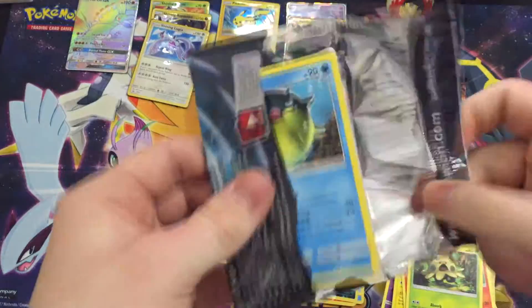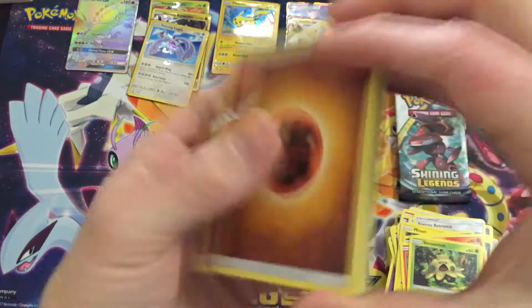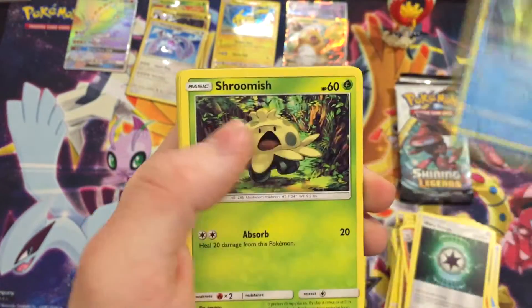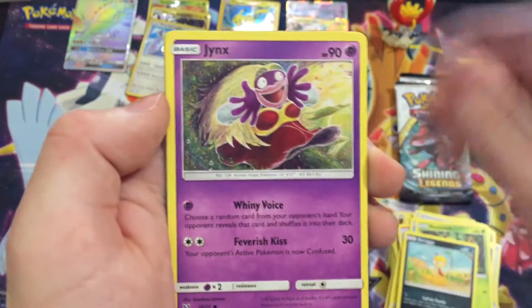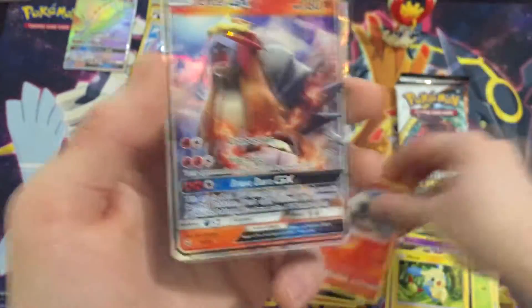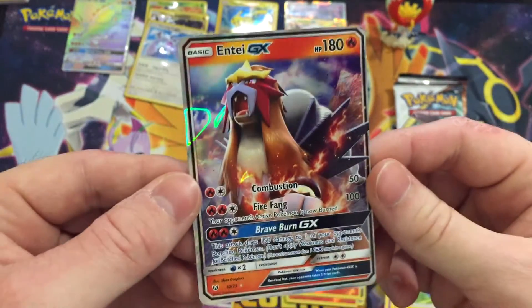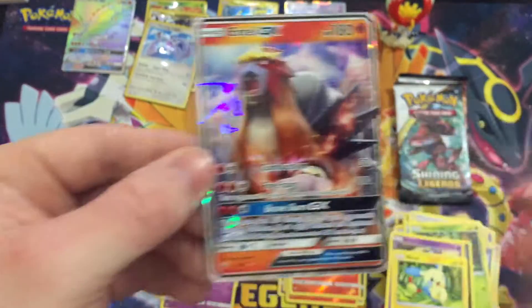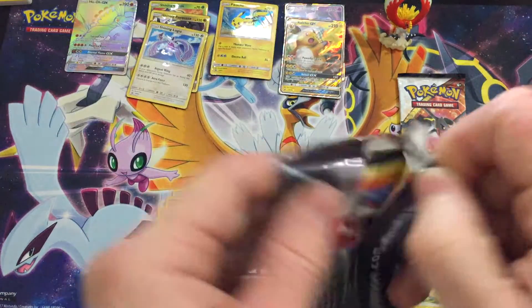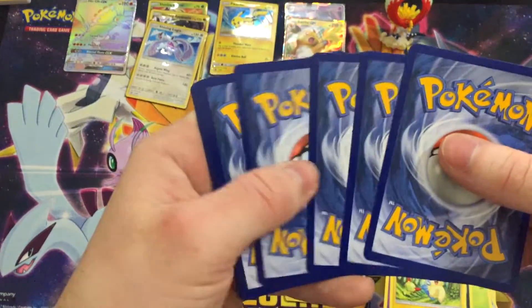Let's see what else we can get. We have approximately two or three packs left. I think we're gonna get some more spicy pulls — I have a feeling. This one's gonna be good: warp energy, Bulbasaur, Qwilfish, Larvesta reverse — very cool. And we got — Entei GX! We were missing that one. Boom! That is a spicy pull. Wow, this is like — I hope everyone else's boxes are this good because it is just worth it, hitting GX after GX and getting promos and shinies.